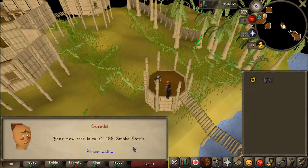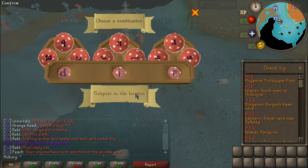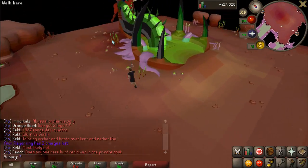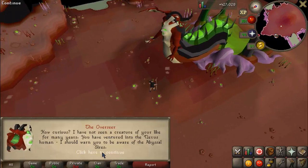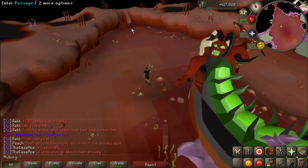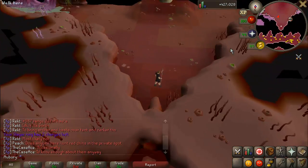Got another task of 188 Smoke Devils - it's going to keep me busy for a little while. I like the assignment numbers from Duradel. I decided to check out the Abyssal Nexus even though I didn't have an Abyssal Demons task and still haven't gotten one. It's a really, really cool looking area - I'm definitely impressed by this boss in pretty much every way. The mechanics are really cool, the area is really, really nice. Big props to Ghost. The only thing that's a little lame is the drops - the regular drops are just so bad.